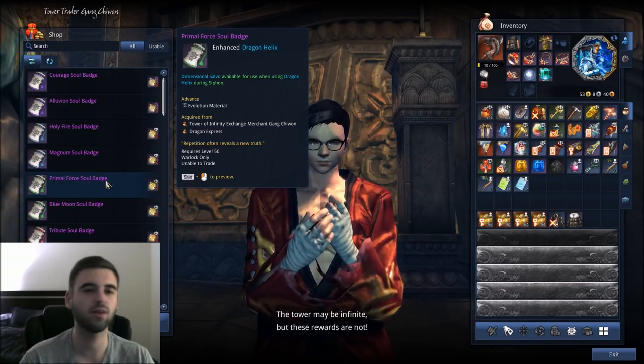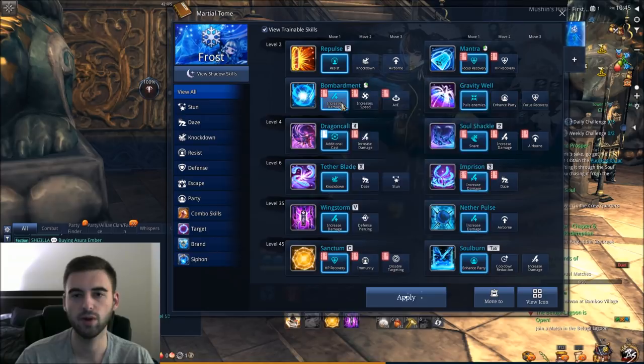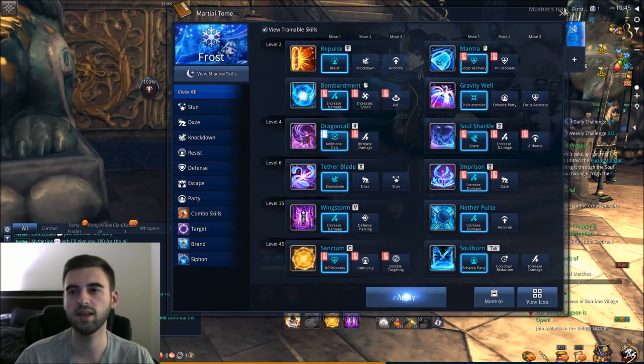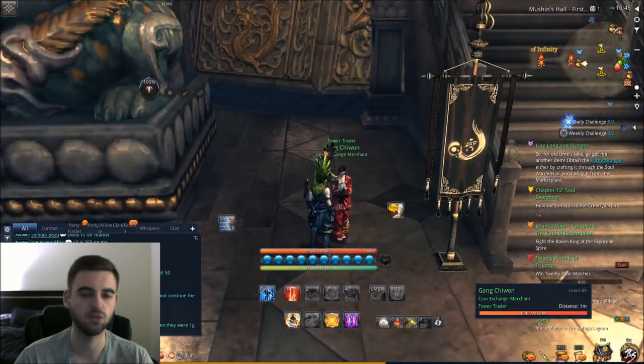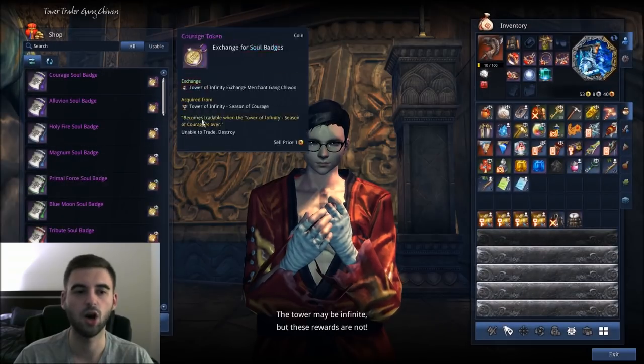You'll be able to rotate back and forth and stack up a ton of spectral orbs. When you pick up Hong Moon Right Mouse Button 2 along with your Right Mouse Button for the Shadow build — where it stacks even more spectral orbs — you're basically going to be able to cast an infinite amount, or as fast as you can pull the trigger, on your Dragon Helixes. So it increases your Dragon Helix cast rate a ton.